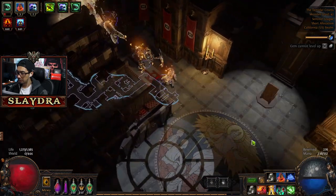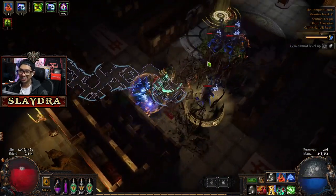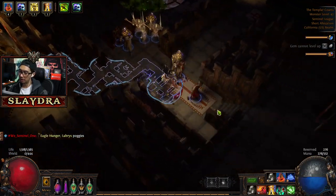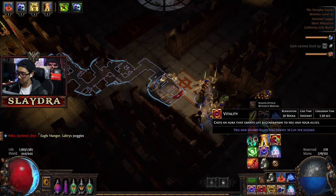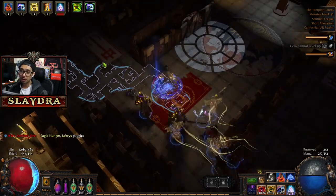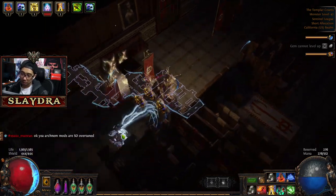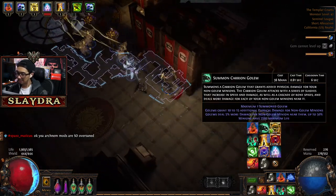I'll put Summon Skeletons on this because I'm casting Skeletons way too frequently — I don't need to. I need to be using this thing because I'm going to get way more value out of it. One of our golems died. I guess we can summon one of these things. There's these guys with the whips that if you see someone they can be okay too, but for the most part most of the minions will probably die earlier on.